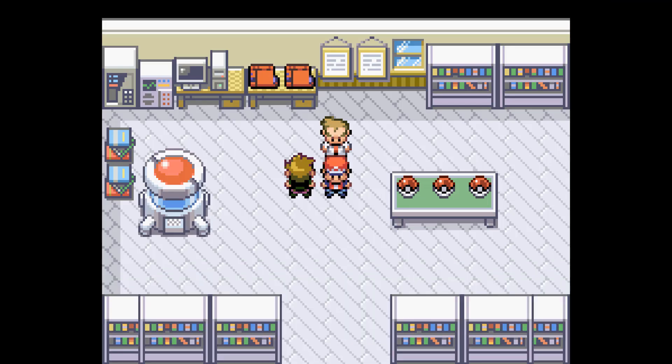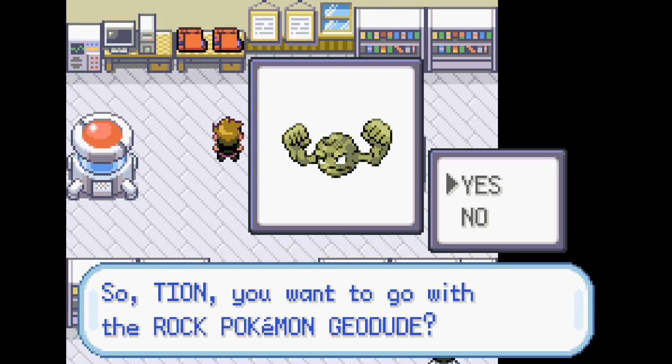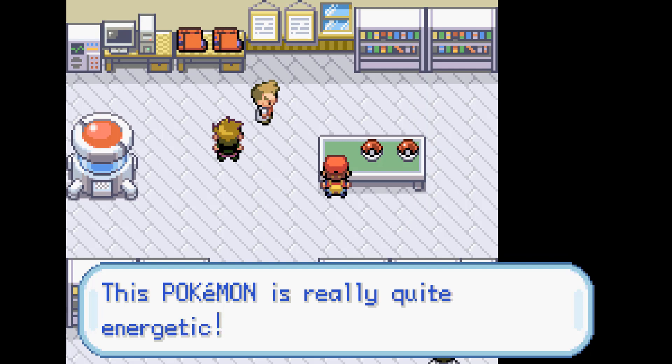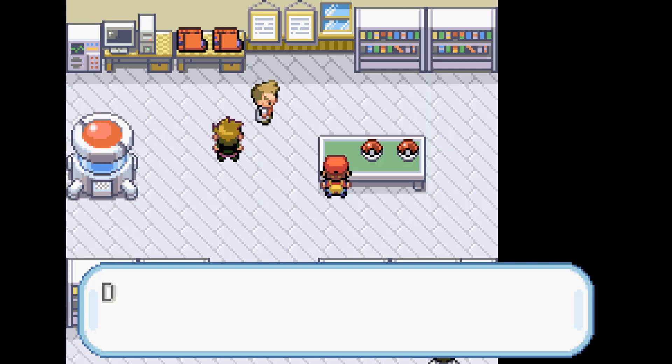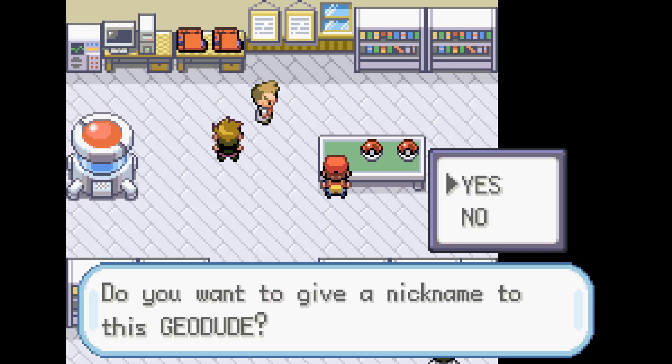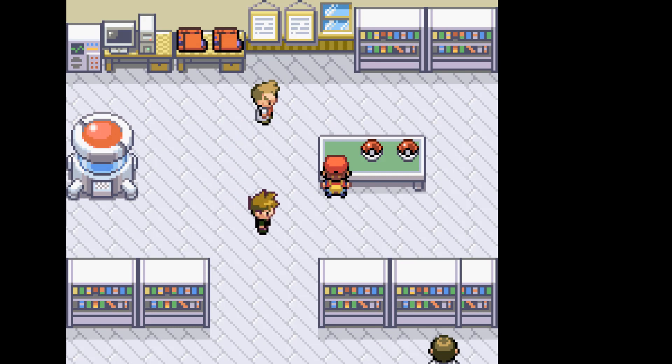Starting off in Professor Oak's lab, we have Geodude right here in slot number one. I guess he just ran out of Squirtles, so he just gave me a Geodude instead. We have to give a nickname to this Geodude, and as you all know, my nicknames are absolutely awful. It's tradition at this point, so I just name him Rockman. I would promise to make my nicknaming skills better, but we all know that's not gonna happen.